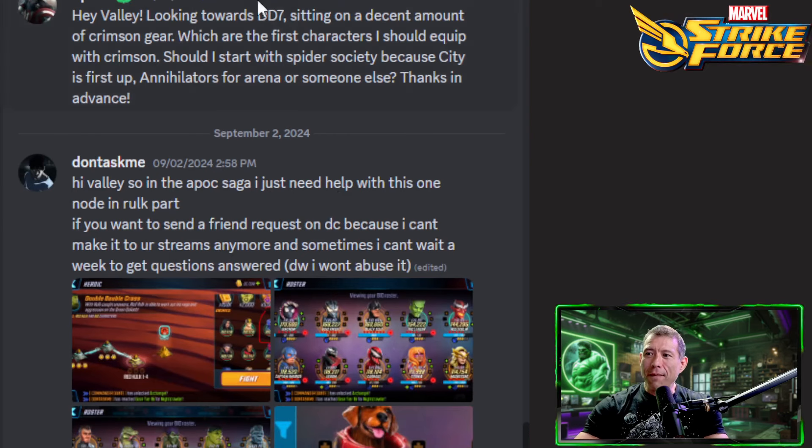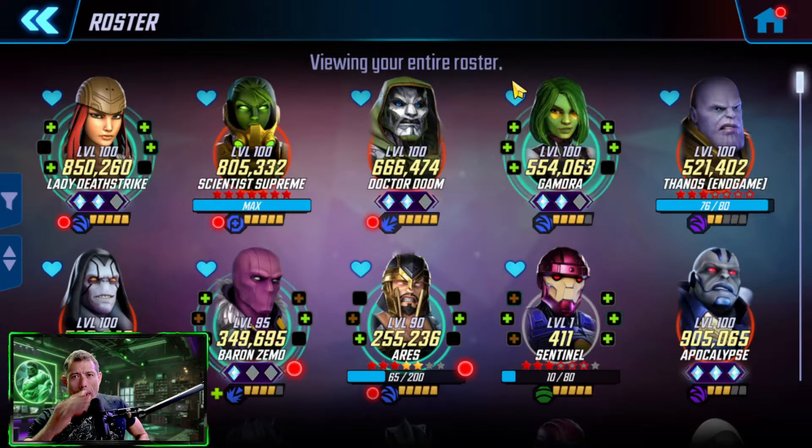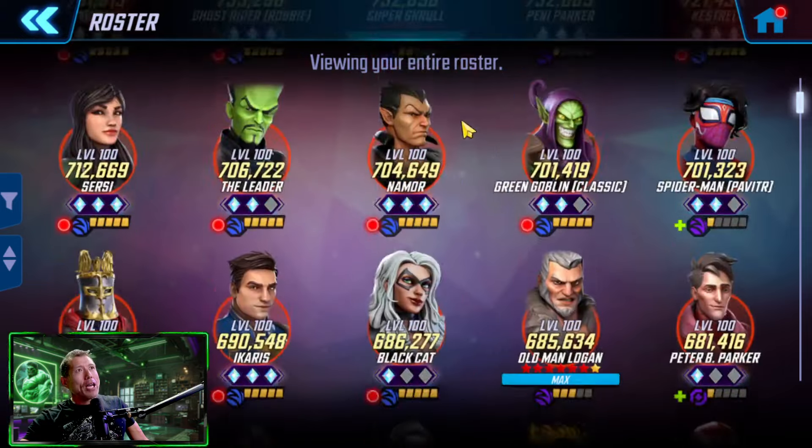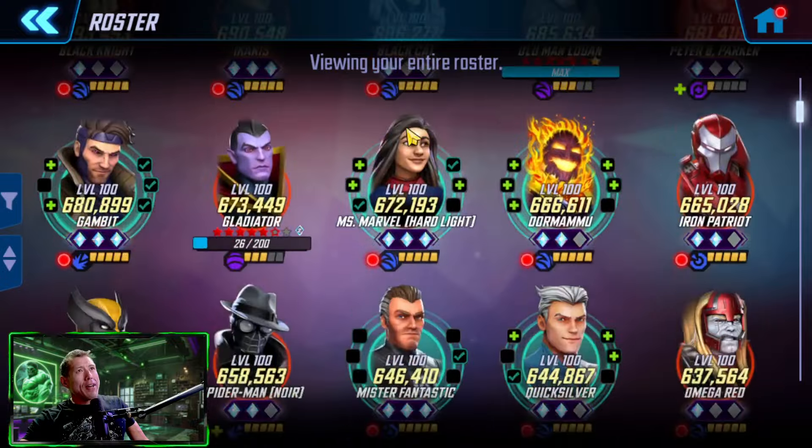Next question: 'Looking towards Dark Dimension 7, sitting on a decent amount of Crimson gear — which characters should I outfit first? Should I specifically start a Spider Society because the city is up first, Annihilators for arena, or somebody else?' You could do them in order just to have them ready for the first section. Spider Society is a good option since there are five Spider Society characters in the city section — they pretty much auto through Dark Dimension.